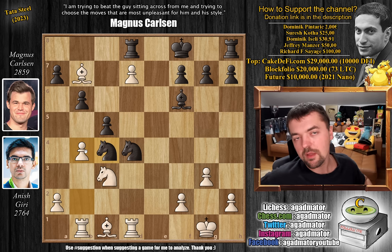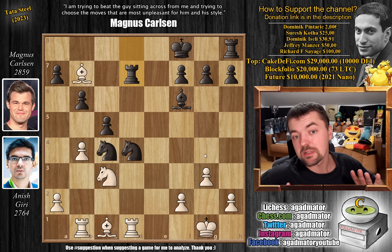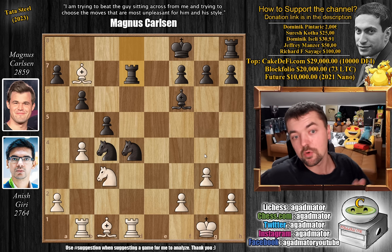Magnus missed the real threat behind pawn to B4, and he played rook captures on D7 right away. Now the game is just completely winning for Anish Giri. Feel free to pause the video and find the winning move for Anish while I give you a couple of seconds.